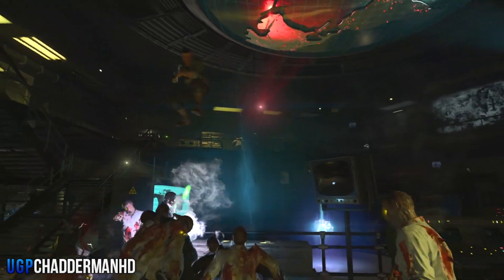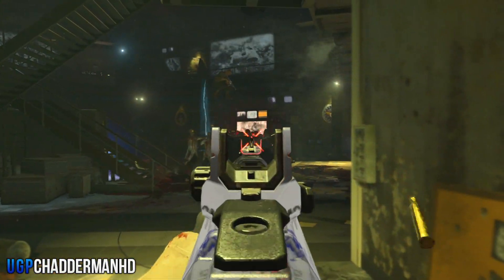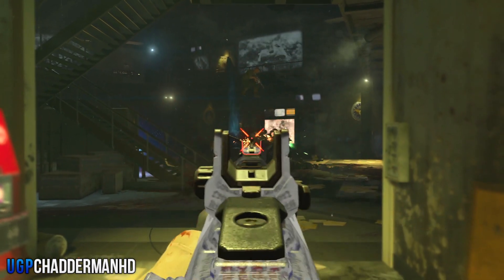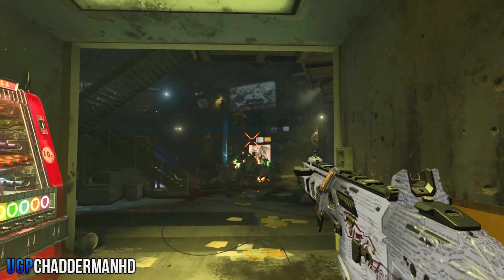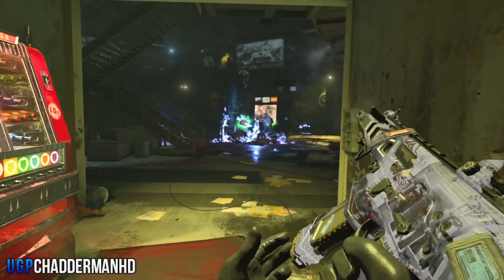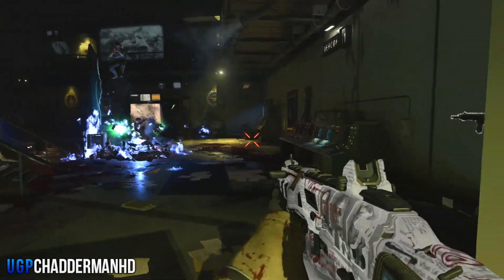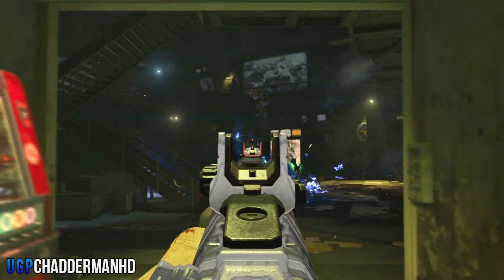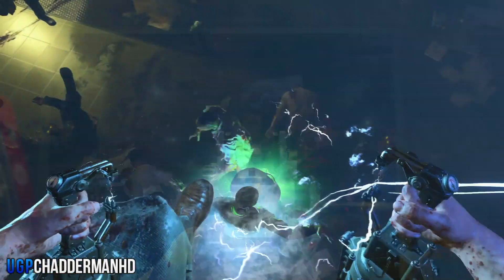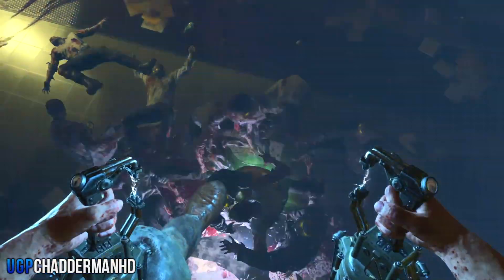All zombies and dogs will only go to the player that is on the mystery box, and that player has to be the host of the game. If you are not the host and you go to the mystery box while the host goes to the corner, the zombies will now and again go to the player in the corner. But if the host is on the mystery box, all players will be absolutely safe from the zombies.